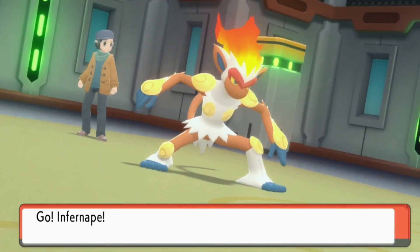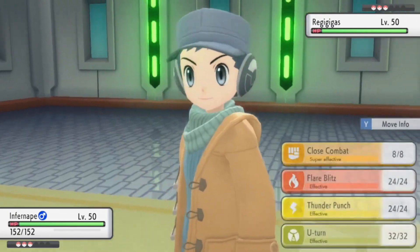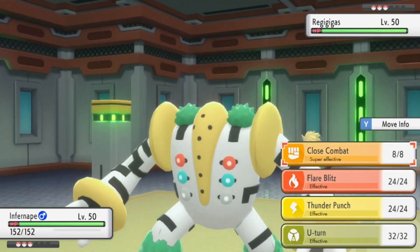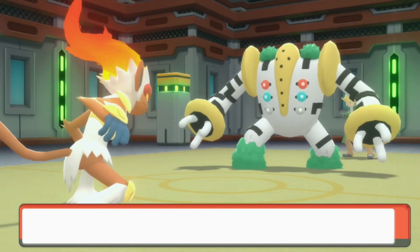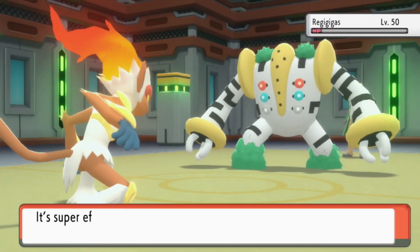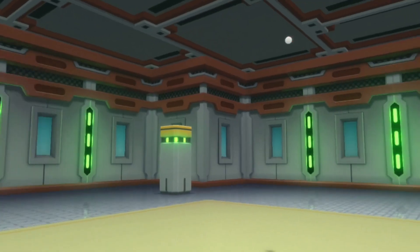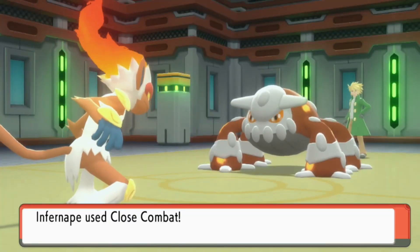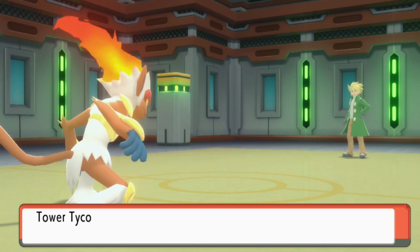Palmer has a different team here — starting off with Regigigas. That Regigigas is packing a berry to reduce Fighting damage, which is a little annoying against Infernape, but we go for it anyway because it still deals a lot of damage. It doesn't kill because of the berry, and the Crush Grip doesn't kill us either. We take out the Regigigas, which is huge. Then out comes Heatran — another great switch-in for us. We spam Close Combat and boom, one-hit KO on Heatran. Easy.